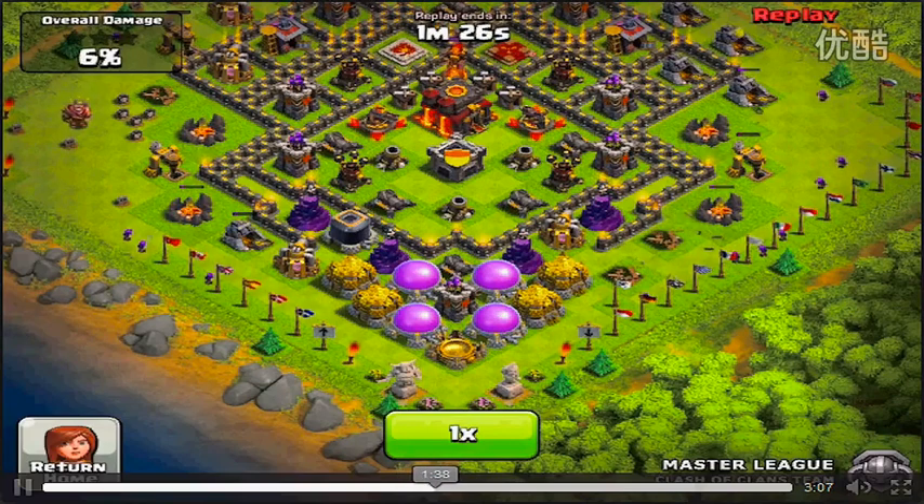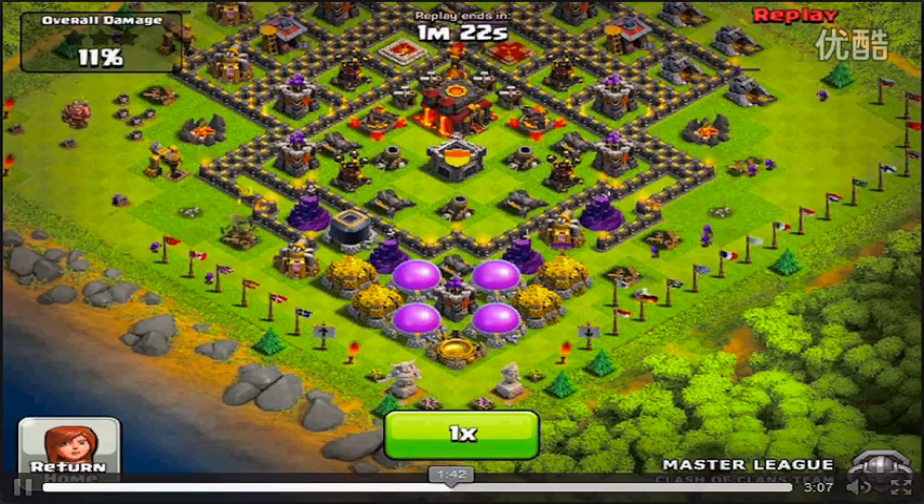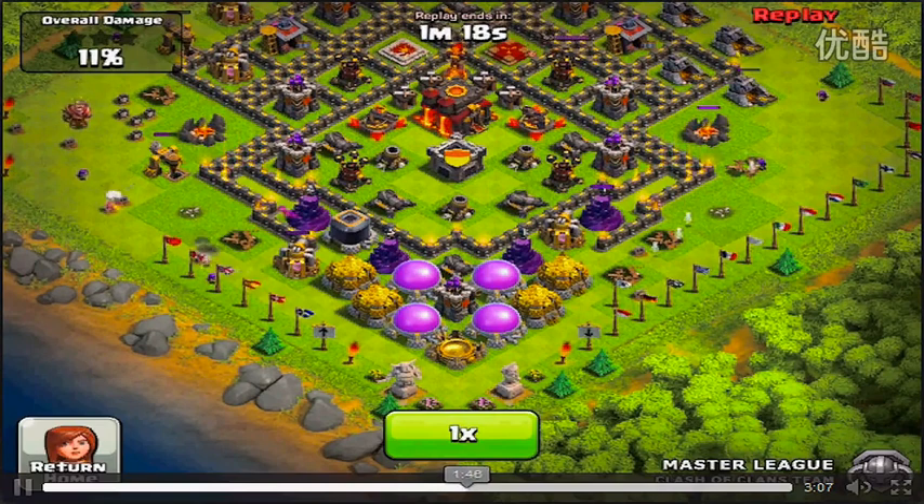If you didn't know, when you get to Town Hall 10, searching for a battle each time costs about 1,000 gold. That could be pretty pricey, especially when you're at high level play and you don't have a lot of challengers you can fight.